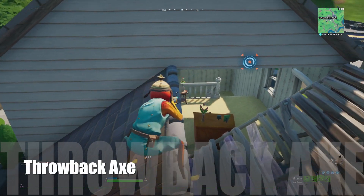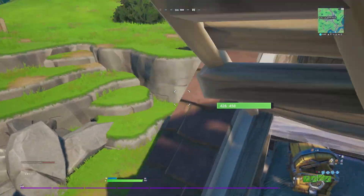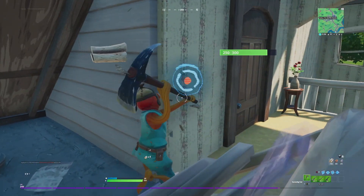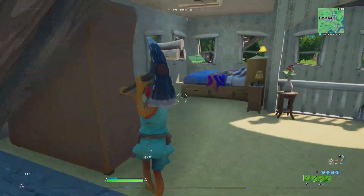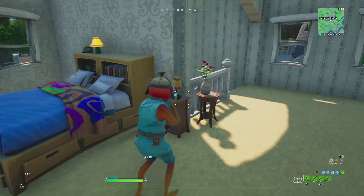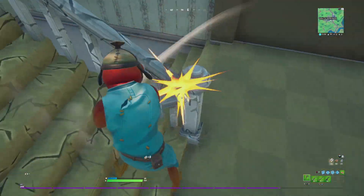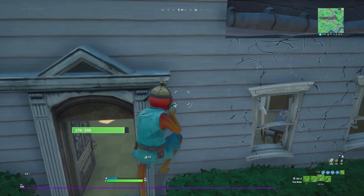The Throwback Axe is a very nostalgic axe, but it's not really the original. If you look closely, it's a little bit different from the one we had back in Chapter 1. It's a minor design difference, but it is what it is. I really can't complain that much since it is a free harvesting tool, and even though it is an old school harvesting tool, it's still very decent.